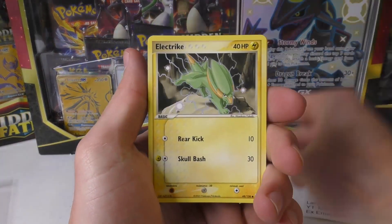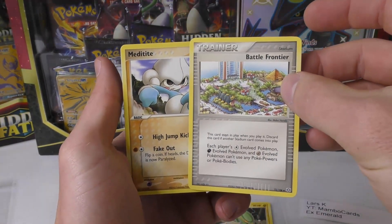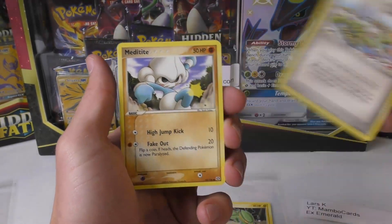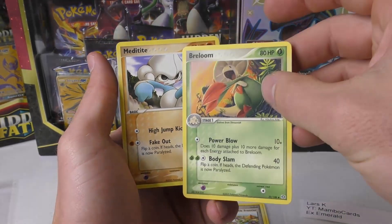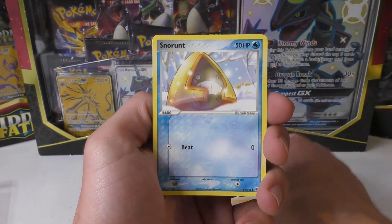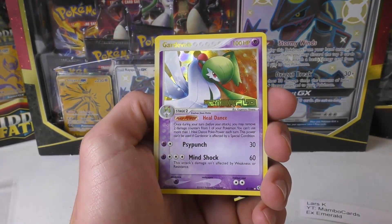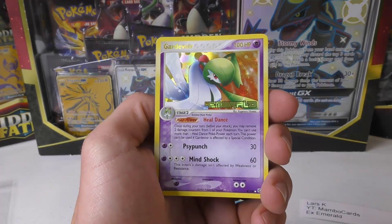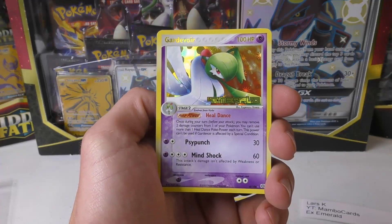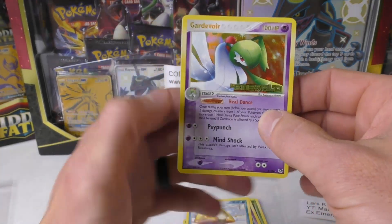Alright, so we have Vulpix, Electrike, Meditite. Ooh, got Battle Frontier! I think someone else was looking for this card specifically - it's really cool, it's got a lot going on in the picture. Got Breloom. Snorunt. Oh nice, you got a Gardevoir! This is the reverse holo version of it, but this is actually like a regular holo normally, so in my opinion you got the better version of the holographic Gardevoir with this.